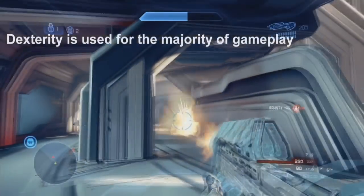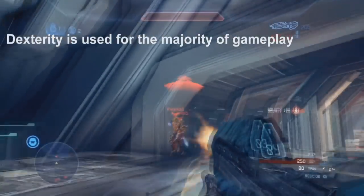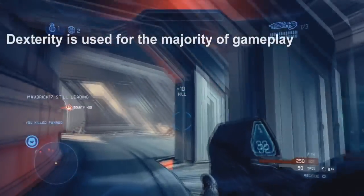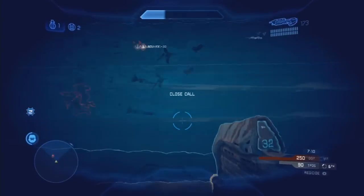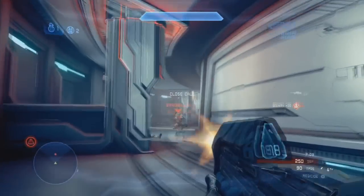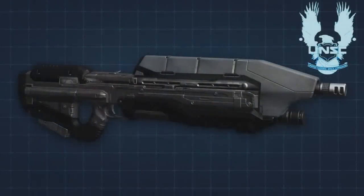Reload time is short, taking about 2-4 seconds to reload on an empty clip. The Assault Rifle has the highest damage of all automatic loadout weapons, highly surpassing the Storm Rifle and the Suppressor, and is the most commonly used primary loadout weapon of the automatic variety.